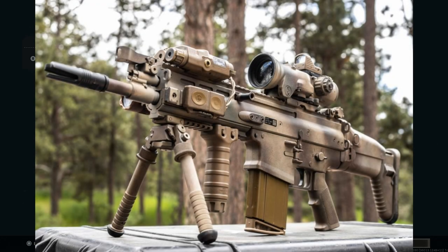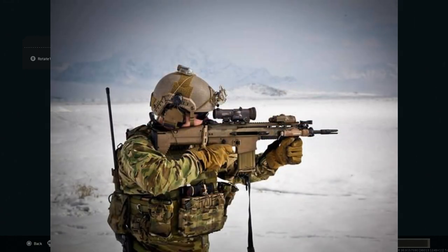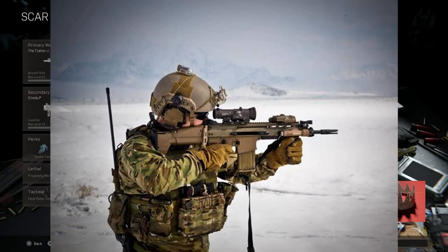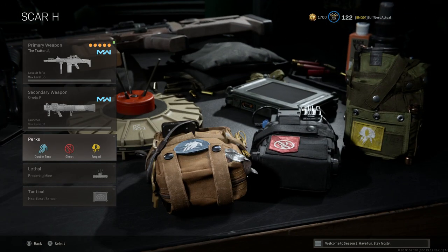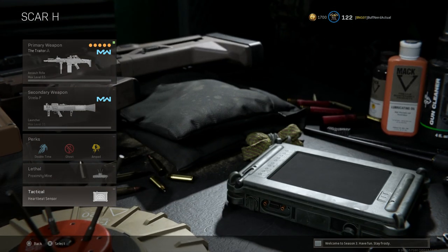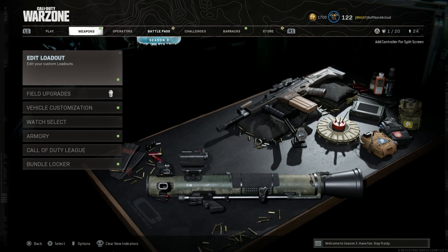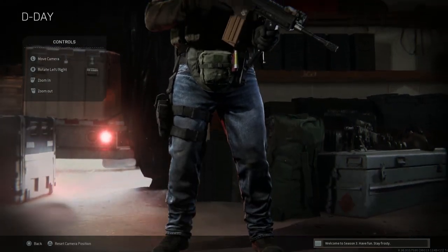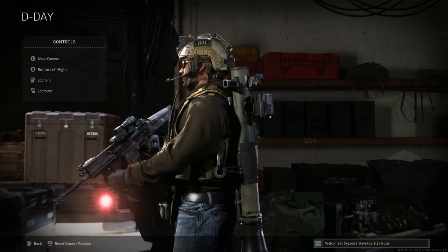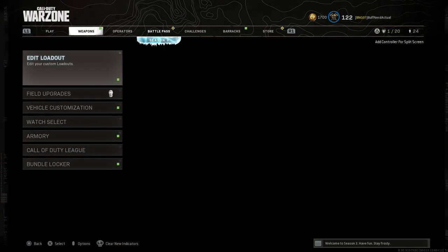This is the final Mark 17 or SCAR-H — standard barrel length, mainly built for closer quarters engagements, but with the ability to tap fire at longer ranges with that 4x flip. Very deadly weapon and probably one of my favorite SCAR builds. For the kit, I'm running Ghost, Estrella for vehicles, Double Time, Ghost, and Amped — proxy mines and the heartbeat sensor. We will not need more than one loadout drop in solos. For the operator, running Arctic Ops D-Day for that Delta operator look with the SCAR.